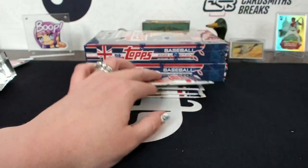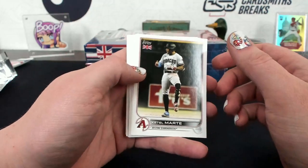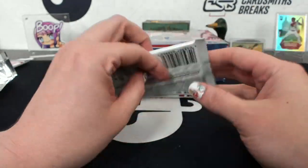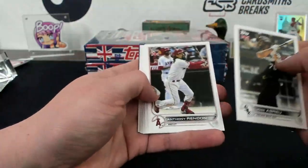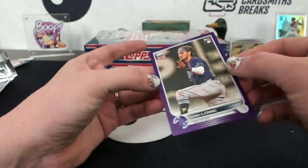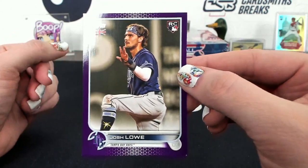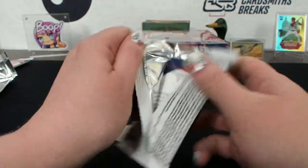Vladimir Guerrero. Oh purple Josh Lowe - that one definitely has a squished corner so that's Brian's, right? Does he have Tampa Bay? Yes - good, there we go. Tampa Bay Brian. Better get that purple sharpie.